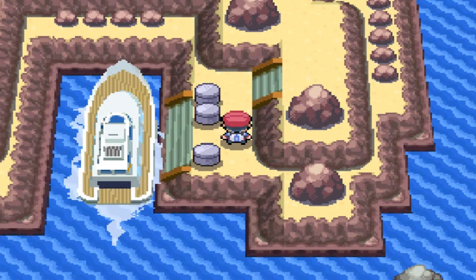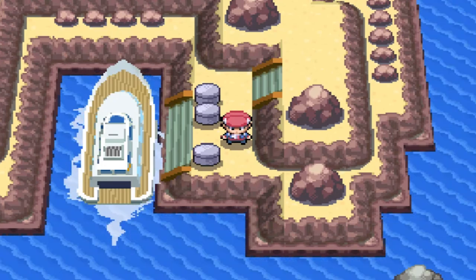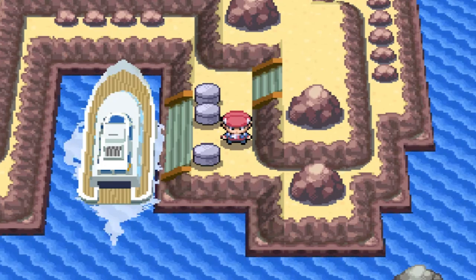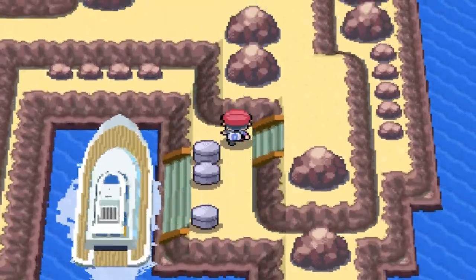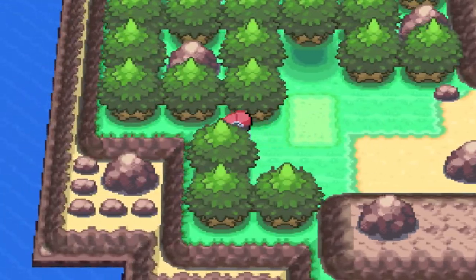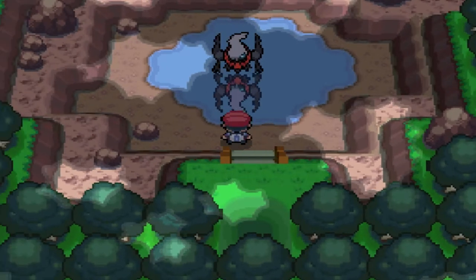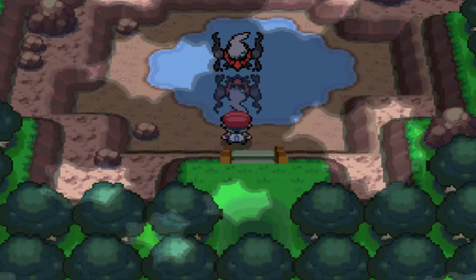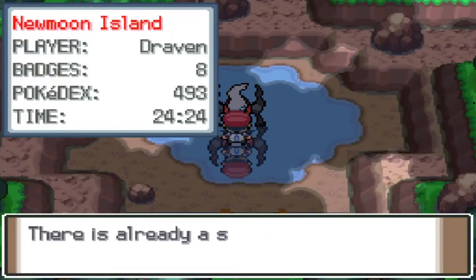Where the heck are we? As you guys can see on the map, there is a third island we have just discovered. We are in New Moon Island, and right there is our good old buddy Darkrai — we've never seen this guy before. Before we do anything, let's go ahead and save the game.